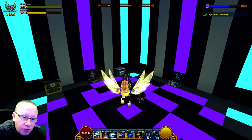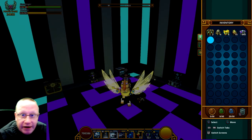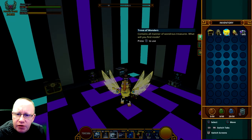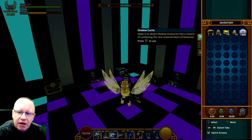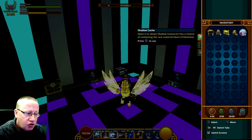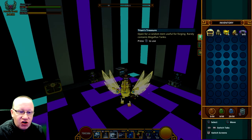Hi guys and welcome to another one. It is a Friday Unbox and Upgrade, and just for a change we have got some Titan Treasures which I have hardly ever opened, 4 Empowered, 6 Travel Wonders, 15 Dragon Cachet and 645 Shadow Cachet, hoping for some Dragon Egg Fragments from them. But let's start with the Unboxing and let's go for it.